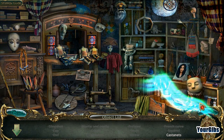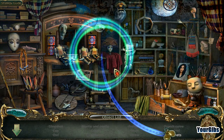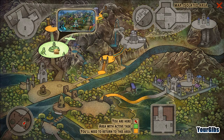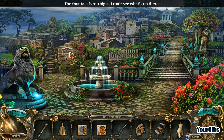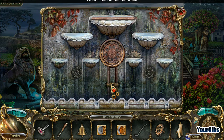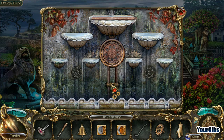Oh well - those are castanets! Excellent, I would never have guessed. So what's the plan here, game? I have my step ladder - let's see what we've got cooking here. Whatever this stream falls on is missing a Fountain Wheel.